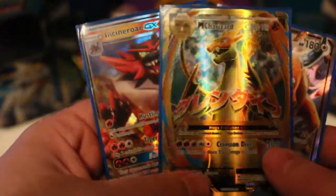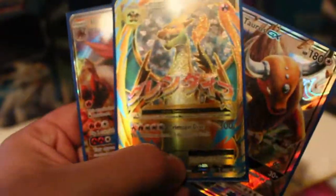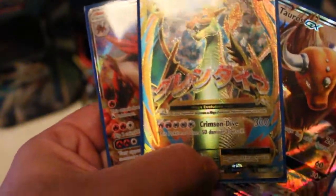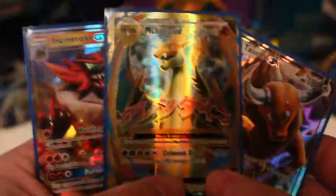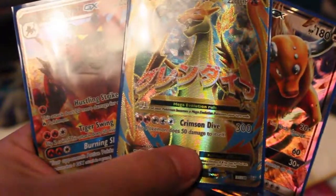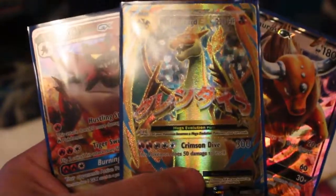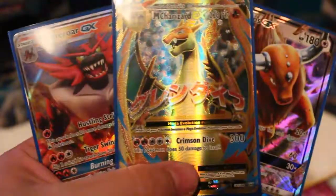We pulled Incineroar GX, Turtles GX, and Full Art Mega Charizard! The hunt — the search for the Mega Charizard — is over! I actually pulled it! I'm gobsmacked. This is like the best money spent on this. I'm going back to that shop, I'm going to buy more of this stuff!